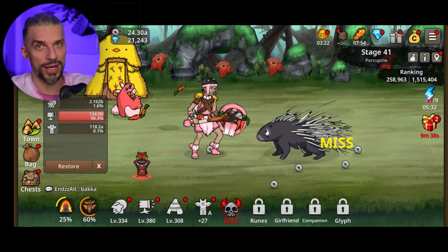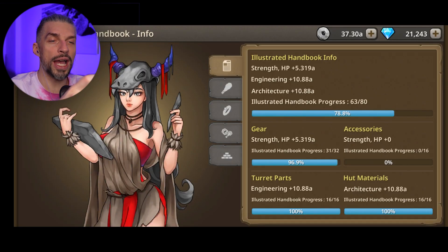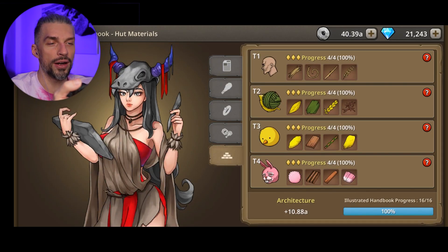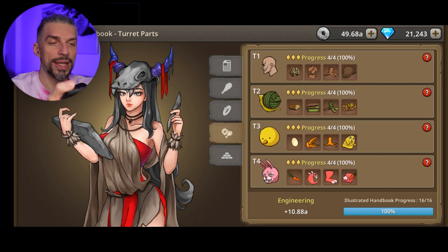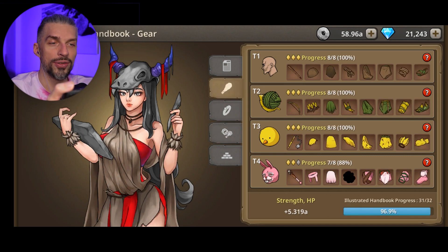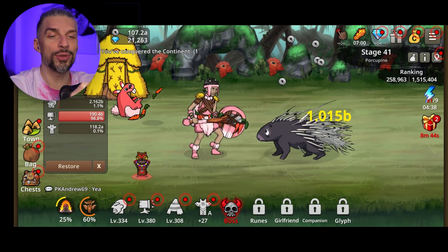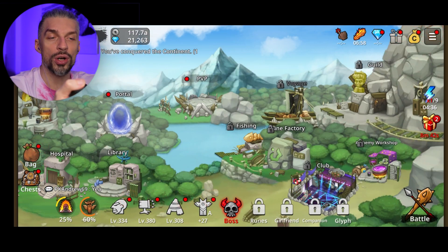If you go to the town and visit the library, you'll see progress for the handbook. By unlocking the next tier of everything, you get more stat bonuses for yourself — that's really nice and will make you stronger overall.